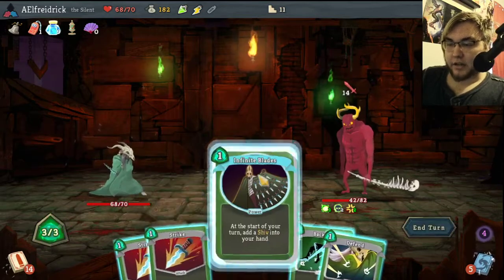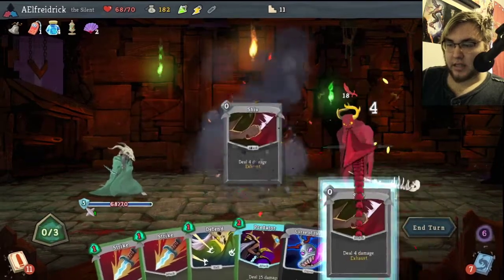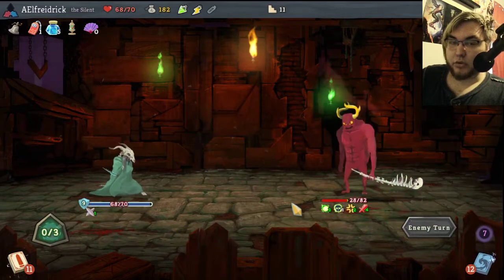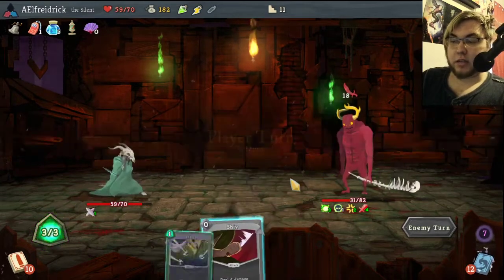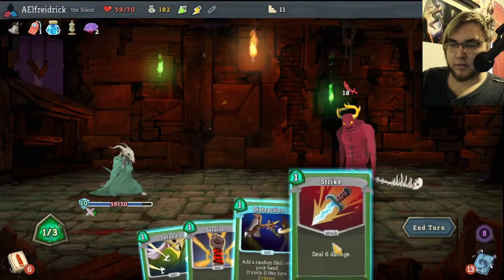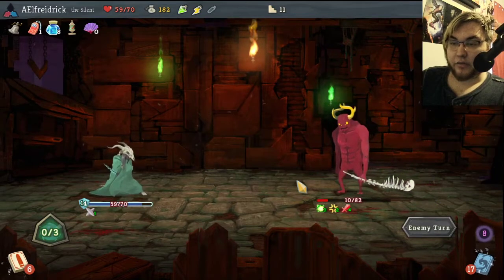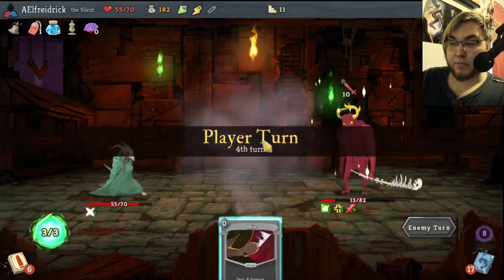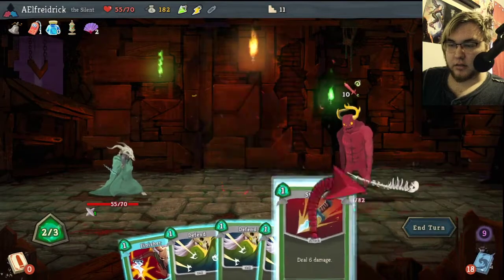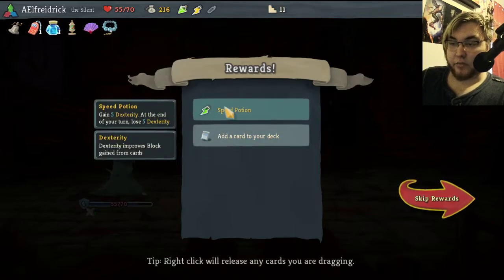I kind of like this guy's mechanic where he gains strength every time you use a skill. But it's kind of annoying because it means that you can't take the next hit so you block, but because you blocked he does more damage to you. You block more to try to avoid it, but every time his damage is just going up and up and up. Look at that — easy. Yeah, Emerald Key has gotten from this guy. So now we have this, we don't have to worry about it.